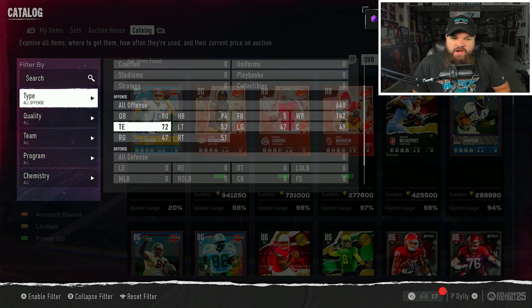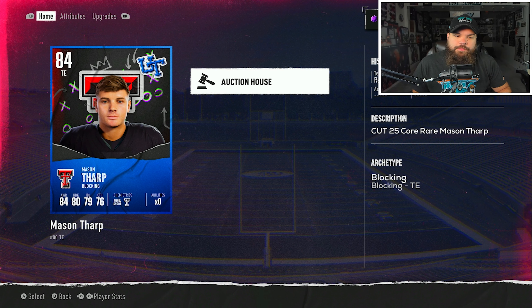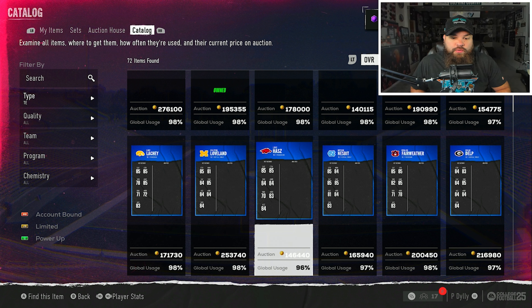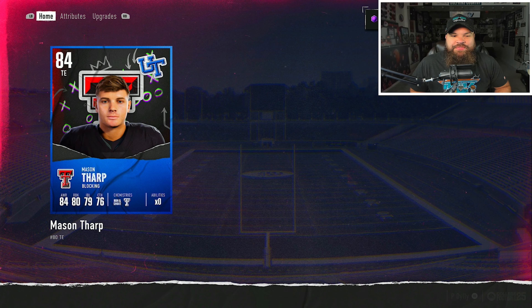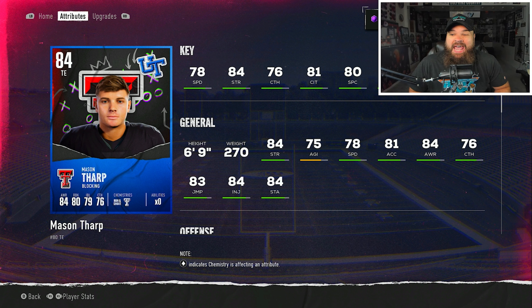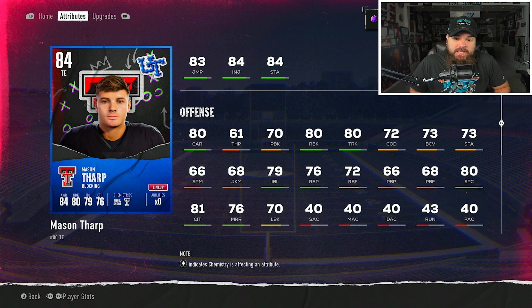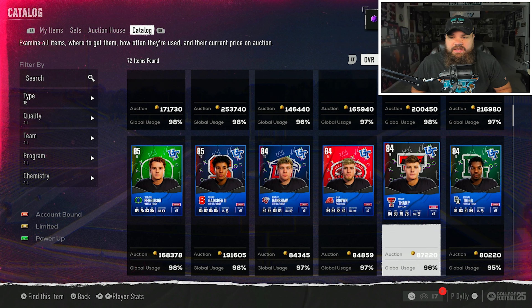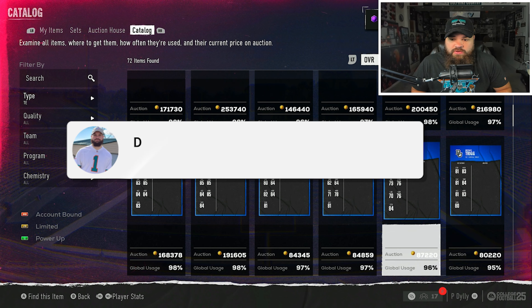One more card to cover - Mason Tharp, a tight end. Looking at tight ends in the game, most of the top ones have pretty low run block ratings: Mason Taylor has 74, Luke Loveland has 71, Luke Hayes has 70. Mason Tharp stands out because he has 80 run block - likely the only tight end in the game with 80 run block. He's six foot nine, 270 pounds, at 78 speed not the fastest, but if you really want to run the ball he's a unique pure blocking tight end worth using.